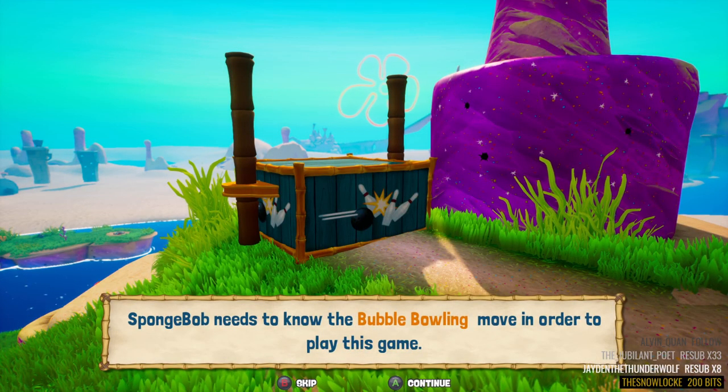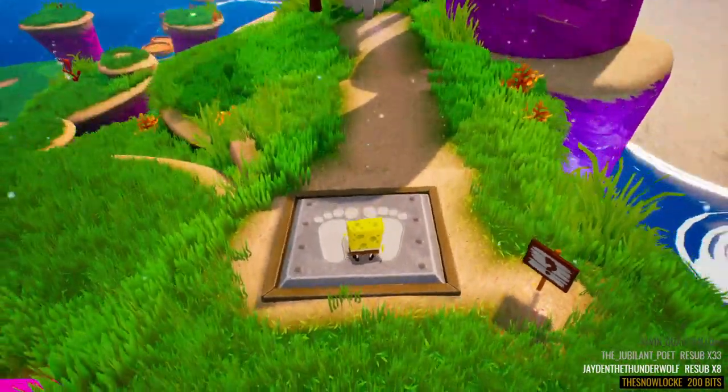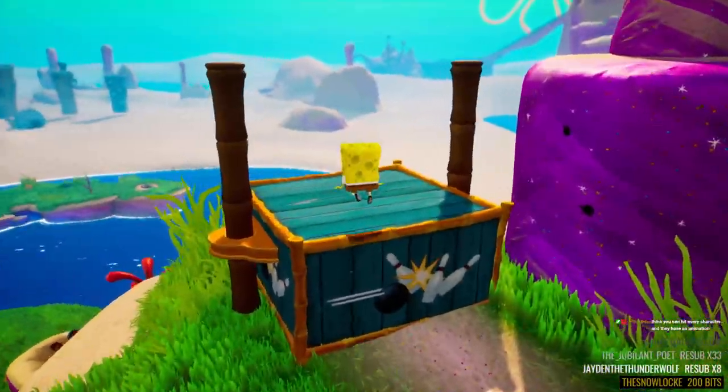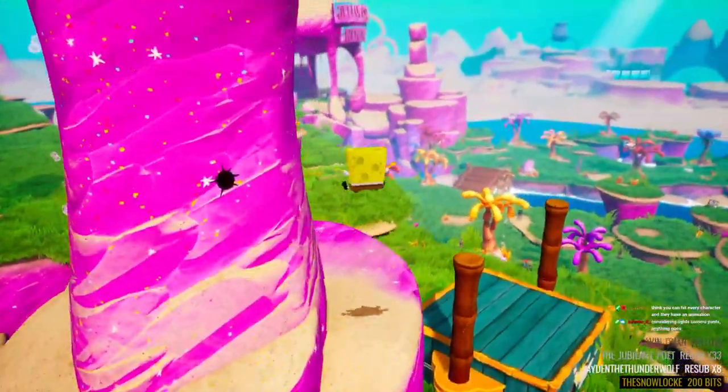SpongeBob needs to know the bubble bowling move in order to play this game. So that might be for a spatula, but it's things like that where it's like — okay, we're not gonna be able to do everything all in one go, but we're gonna try our best.